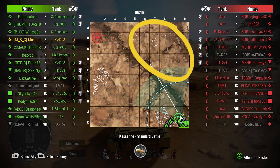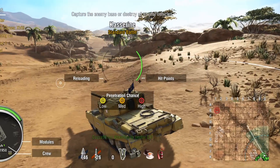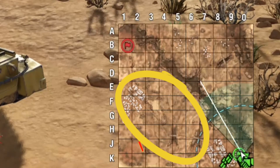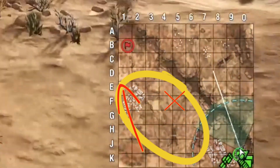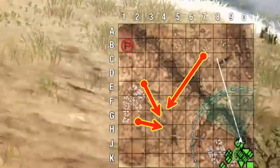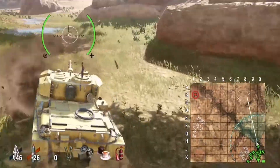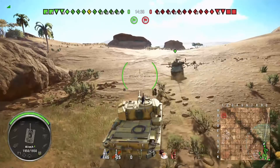Hey guys and gals, got another one for you today. We are gonna break down Kasserine. It's been a while since I did a 101. First of all, the north — or the east I guess — these are the two positions I think are most important for spotting. You can get vision out in the north. Once you win that, you can position yourself right here, get shots into the side of the enemy tanks, and help your heavies out. The south is just so stagnant. There are so many firing lanes from every direction that it makes it really difficult to travel through, so that's why I like to take the east side or the north side.